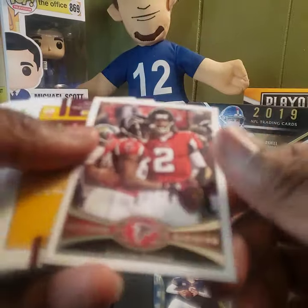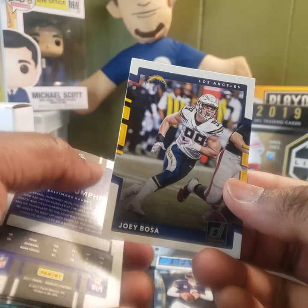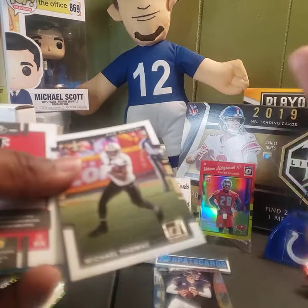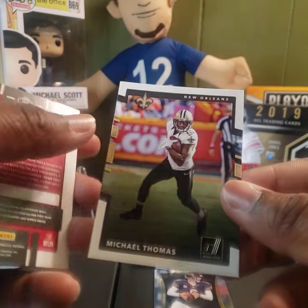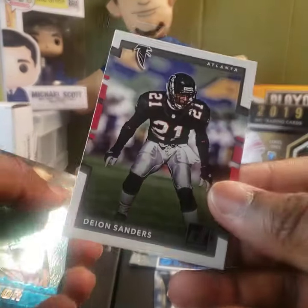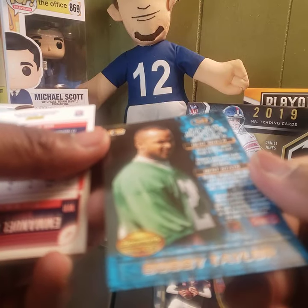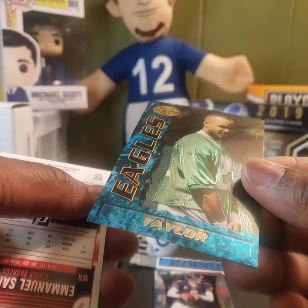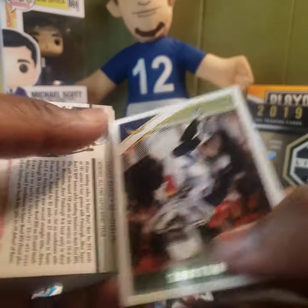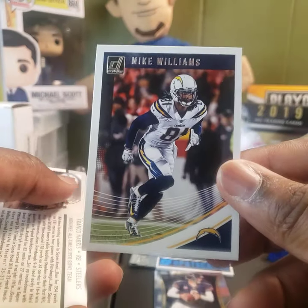Atlanta Falcons NFC South Division. Josh Norman — no longer a Redskin, now on the Bills. Joey Bosa. Marlon Humphrey. I wish they would put more up-to-date cards in there instead of these super old ones. Michael Thomas. Deion Sanders. Bobby Taylor — nice little card, Bowman's Best for the Eagles. Emmanuel Sanders — now signed with the Saints; apparently his grandmother had some input on him signing since she's a big Saints fan.